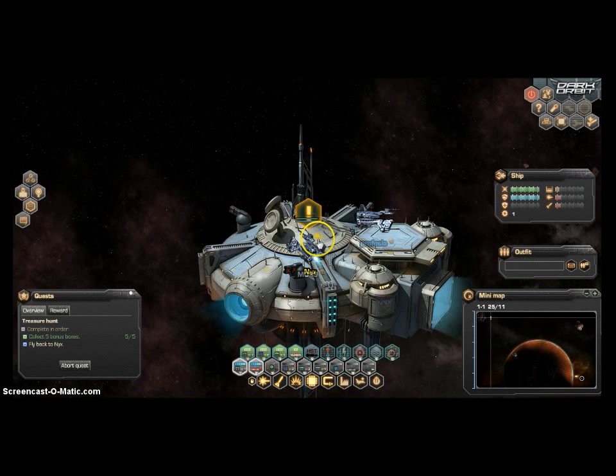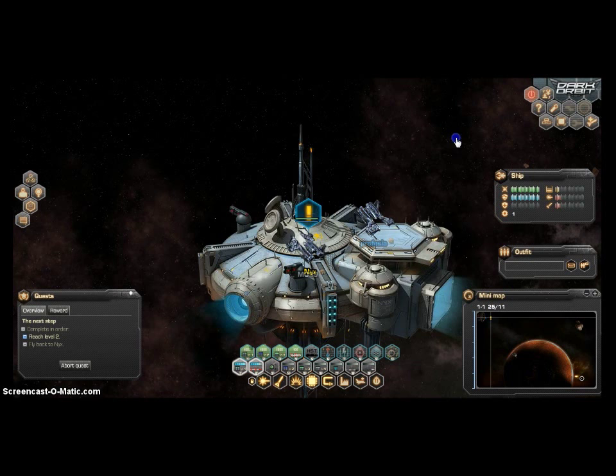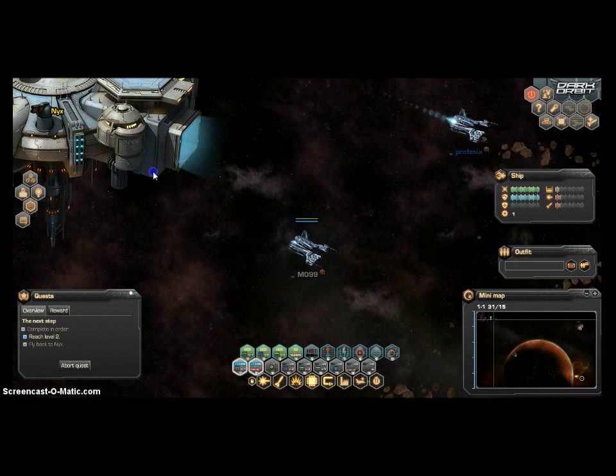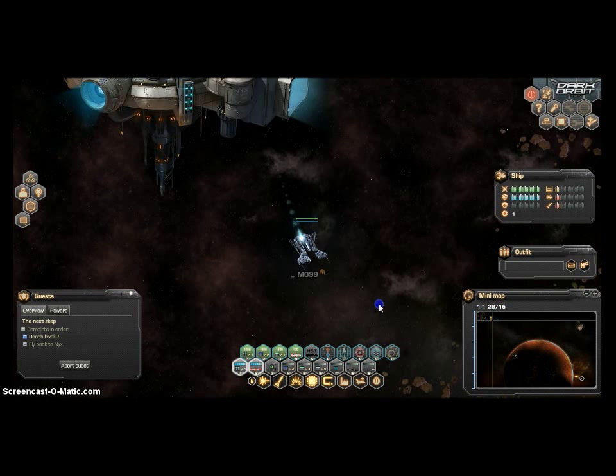Alright, we got our reward for that. "Well done, you've earned the company's trust." There's also a shield up for grabs. Looking at the overview, we need to reach level two. I'm not sure if there's an EXP bar or how we're supposed to do that. I guess we just have to fight a lot of strewners — maybe. Let's see if she tells us anything else.